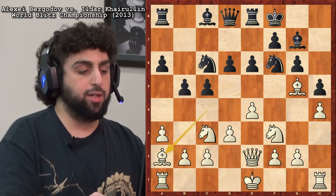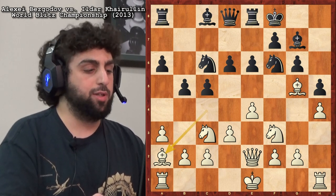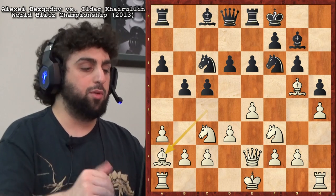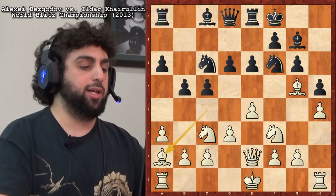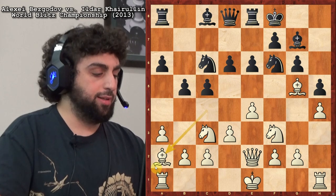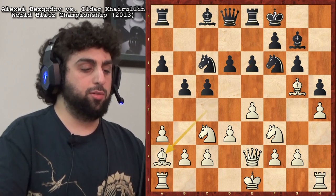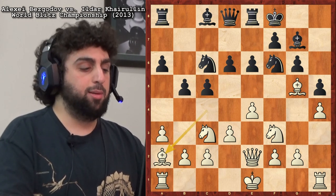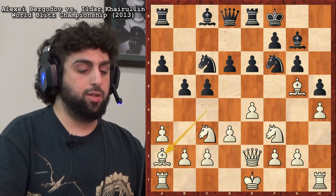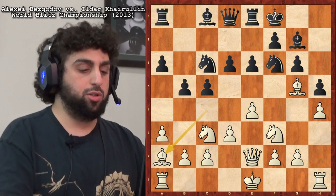The position almost looks normal — like a normal anti-Sicilian where White played passively. White's position is not terrible, but he didn't really get anything going. He doesn't have any threats, just a kind of passive anti-Sicilian looking position. This happens a lot when a lower-rated player plays the Sicilian against someone who doesn't have a repertoire — they move out their knights and bishops like it's a double king-pawn opening. That's not as good against the Sicilian because Black has a lot of space on the queenside. Bezgadov did end up actually winning it — a pretty serious upset — but it was a blitz game from World Blitz Championship 2013, so we shouldn't read too much into the results.